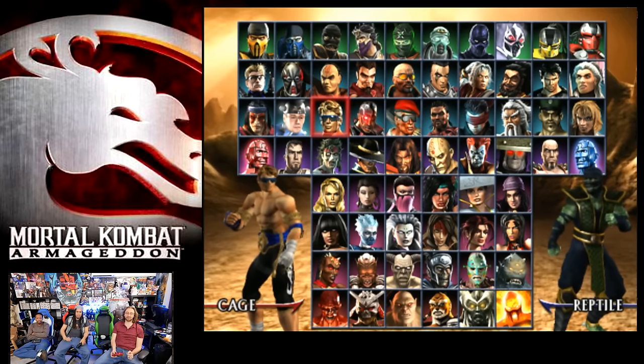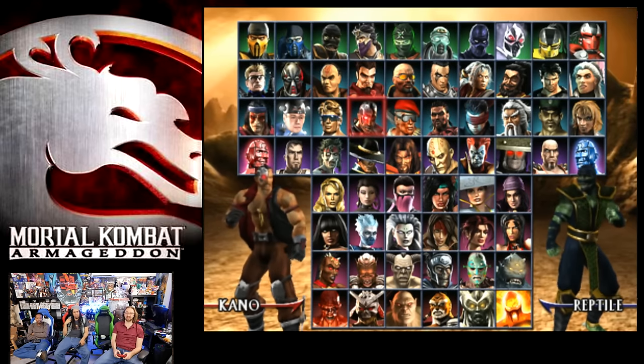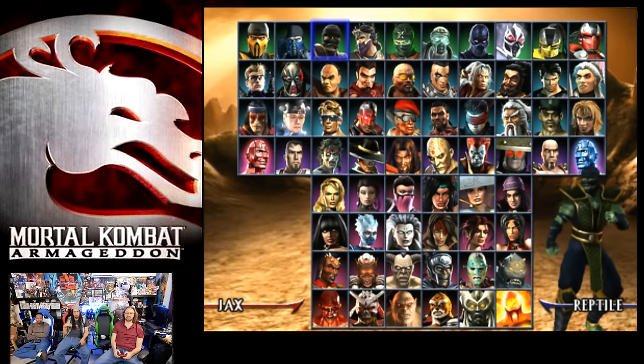Johnny Cage is the same as before — he got an alternate. And yeah, we got the same alt. Kano still has Sonya's hair lock, which is disgusting. And he's got the same alt. Jax is the same and probably the same alt.